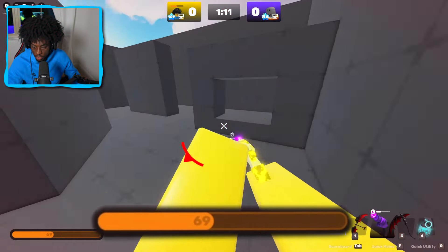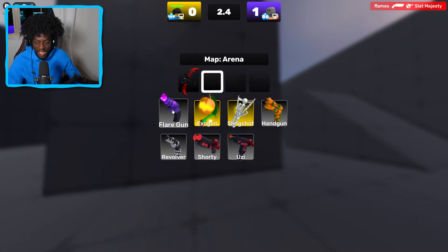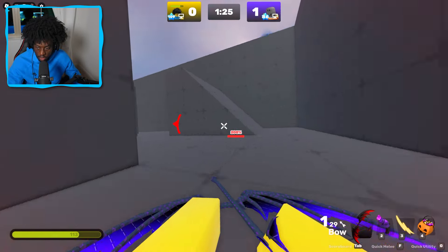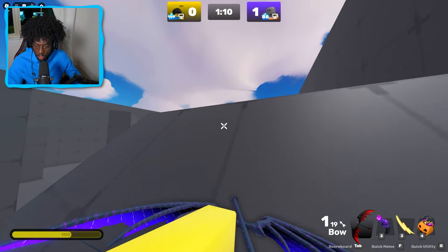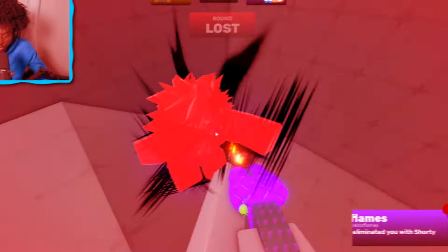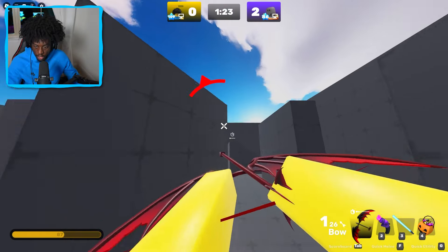Hit him once! This kid's setup is weird — actually he's using a legit setup, but I'm stuck with this. Let me use a med kit, I'm gonna need it. We hit him, come on, lock in — bow! I'm gonna use this. I didn't even hear him coming at all. I need to lock in and turn up my volume. Okay my volume is pretty high now, no excuses — my bow skills are just off.